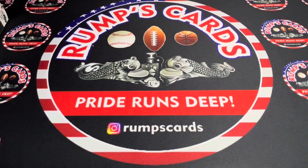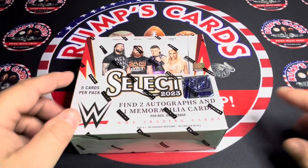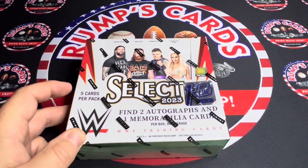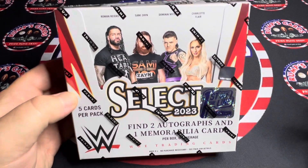Good morning, afternoon, evening everybody, welcome back to Rump's Cards. Today we are doing something I've only done once ever in my life, and that was back in 2022 or 2021 with Panini Contenders Baseball. I was able to get this bad boy first off the line — this is 2023 WWE Select. You get five cards per pack, you get 12 packs per box.